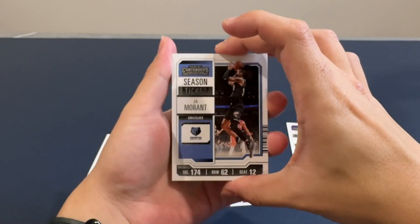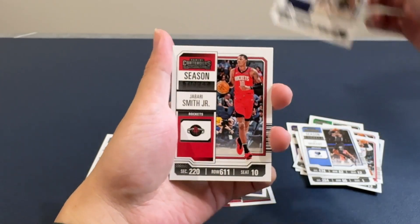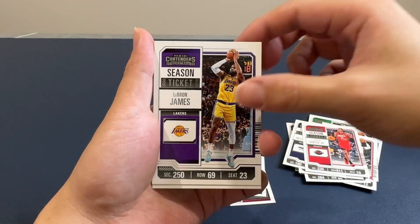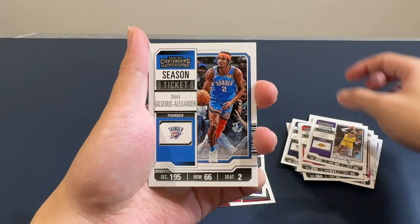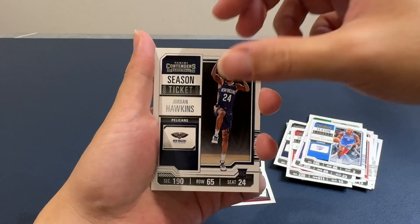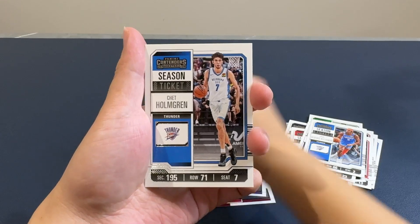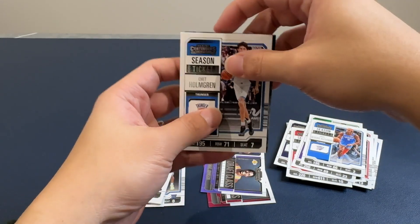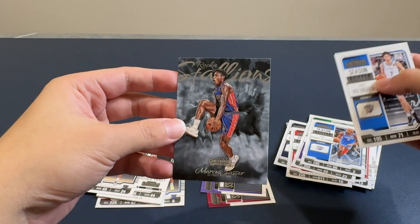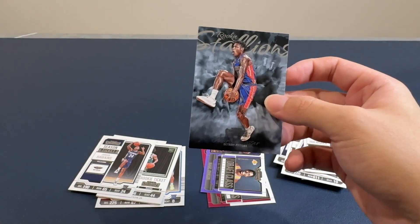I got Kennedy Chandler — and that's exactly what it said, not associated with any player, so essentially it is a useless card. The King himself. Shea — rookie. Jordan Hawkins. Pistons. Chet. And Marcus Sasser — Pistons, rookie. That is actually a really nice card.